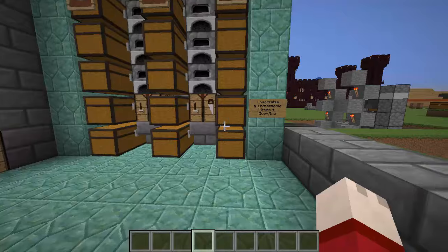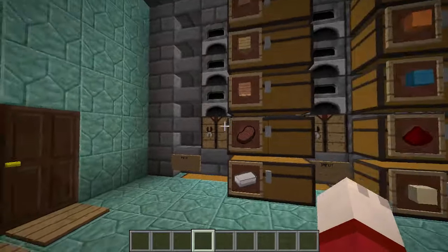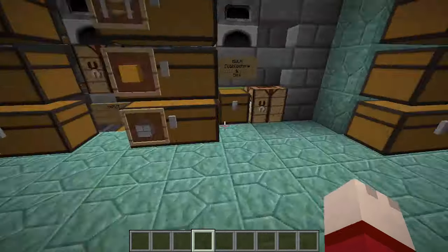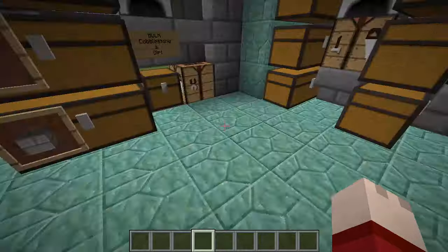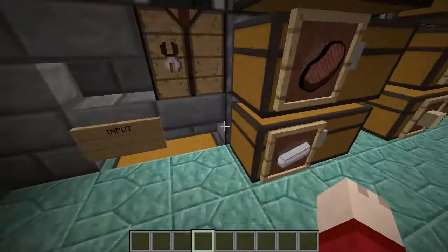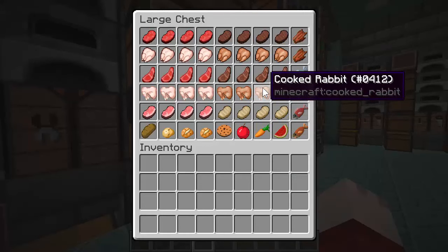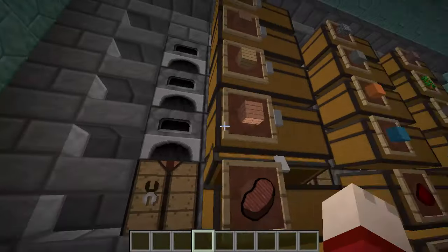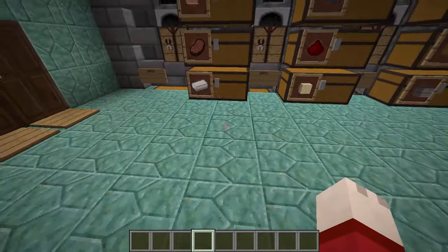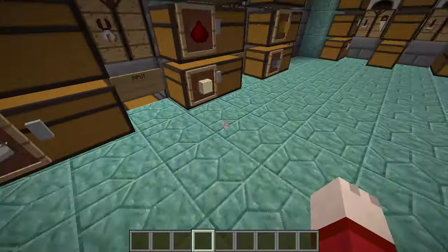Something else I was wondering about: this is the end of the line. In this system, we drop our items here and they come through this set of chests, around the corner through this set of chests, and anything that can't make it into any of these ends up in this set. I got to thinking it might be a better idea if the entire thing looped back around to where it started - especially the overflow items, because those are the ones you're going to want to reconfigure. And something else a couple of the systems had that I forgot about was lighting that would let you determine where in the system activity was going on, so I wanted to address that as well.